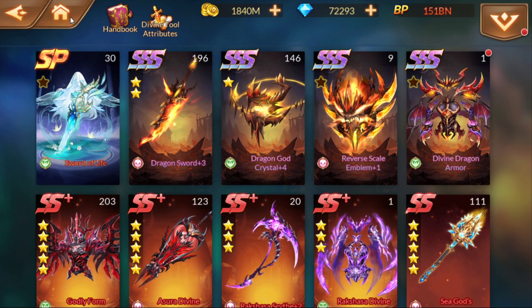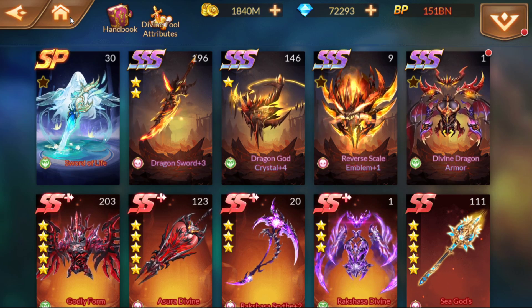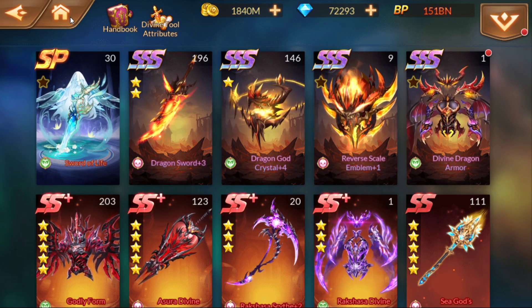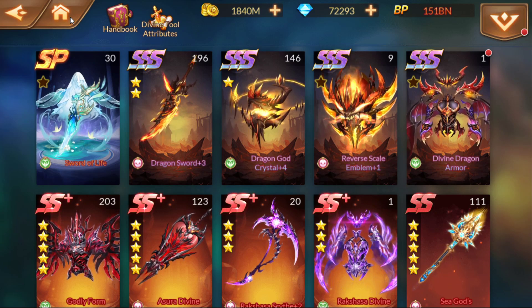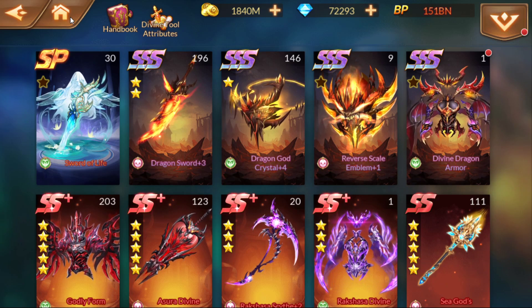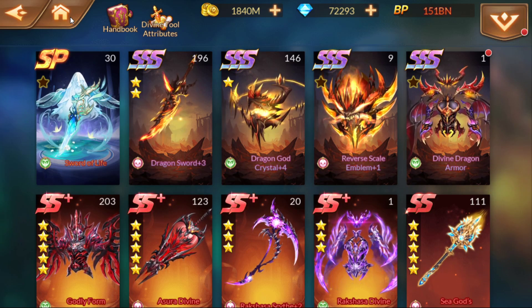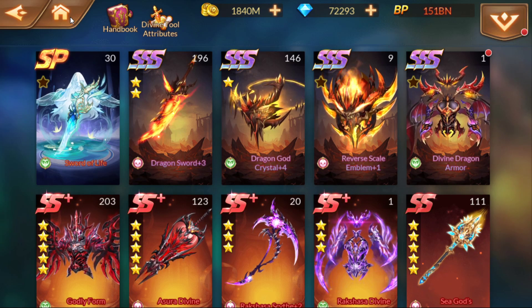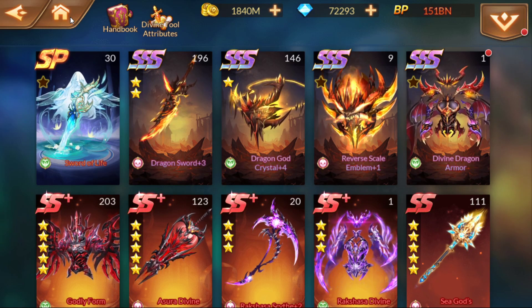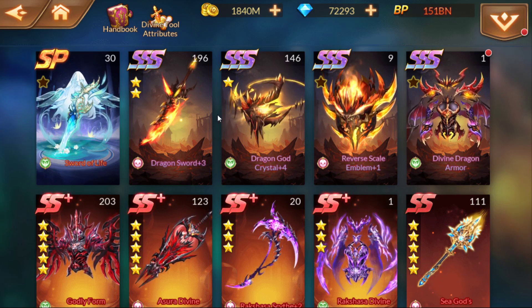So I usually run one destruction, one hit point from the triple S, one destruction, one hit point from the SS Plus — that's usually what I run in my Divine Skill Set. It serves me well. I haven't had any trouble. And you'll find that BP doesn't give you more than a couple billion in terms of BP — you're looking for passive sets that this gives you. It doesn't give you that much in terms of hugely noticeable. It definitely helps, but it's not something that's noticeable to the point where if you're taking away Soul Bone Pieces, you're going to notice a large decrease in your BP.